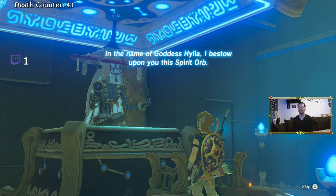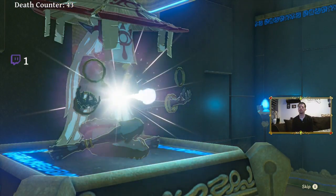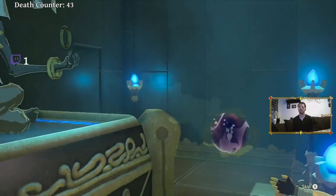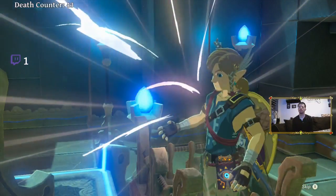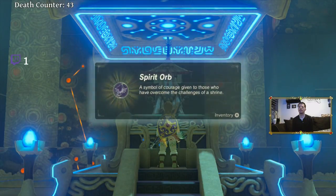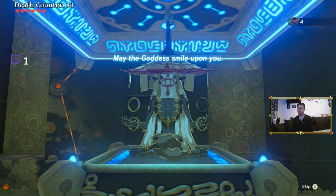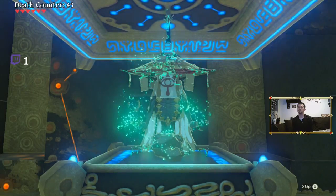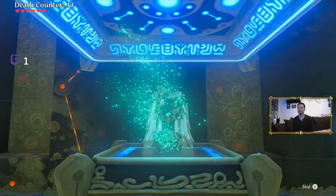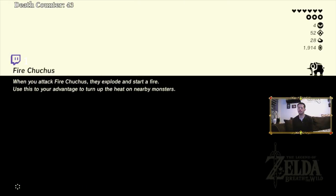In the name of the goddess Hylia, I bestow upon you the spirit orb. Oh, there's four — I can get another heart now. Sweet. It's crazy, I only have 52 shrines done out of 120. That's so insane.